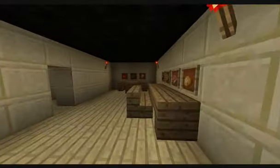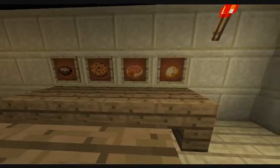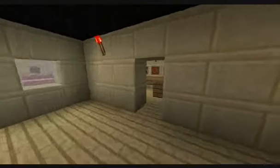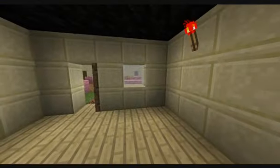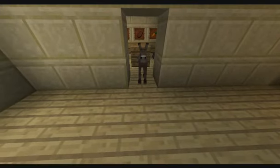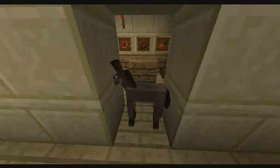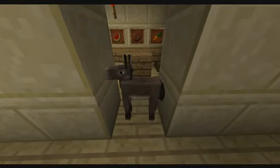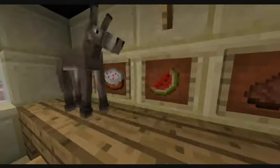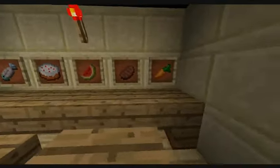It smells nice in here. Look at all the food — soup, cookie, pie, potato, apple bread, chicken. Oh hello horse. I could even put a horse here. Well, I used a horse spawn thing and it made a donkey. Close enough, hello donkey. I've got your thing here — I got it from the cave. Have some food. Get out of here. Fish, cake, watermelon, steak and carrots.